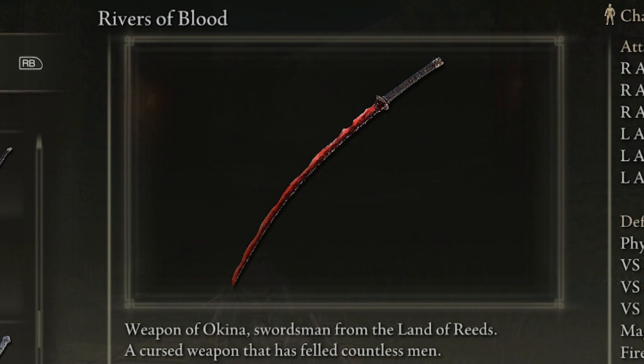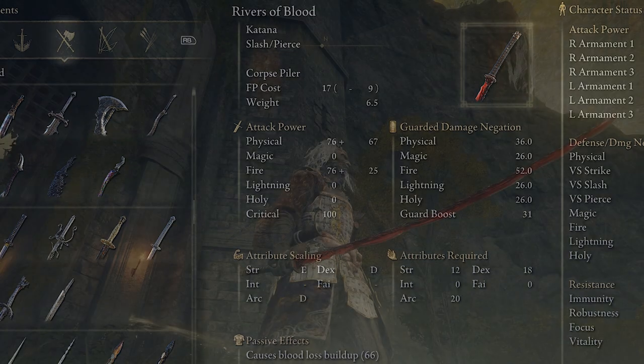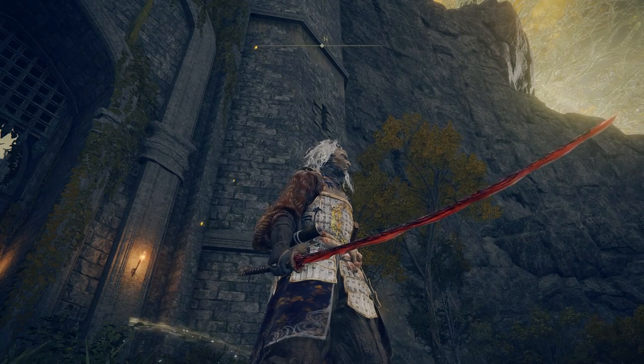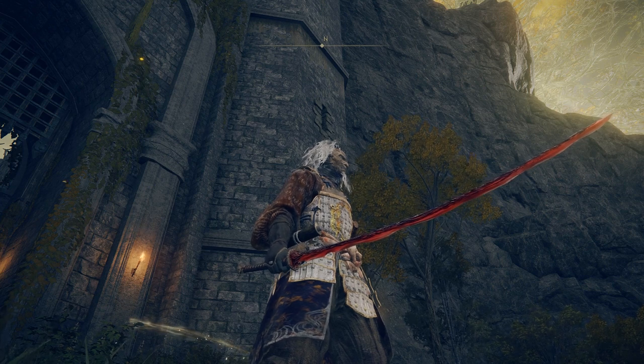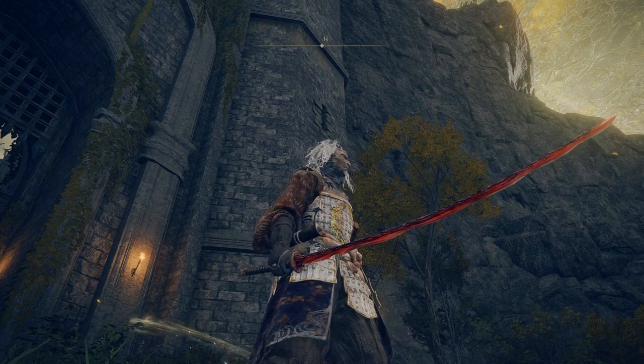Rivers of Blood is a katana in the game, and yes, it is as cool as it sounds. It scales primarily with strength, dexterity, and arcane — arcane is one of those things you're probably not investing too much into on a melee build. However, it's definitely worth it to use the Rivers of Blood Katana because it is one of the best, if not the best, katana in the game. It's a great weapon for mid-range combat capable of inflicting both slash and pierce attacks.